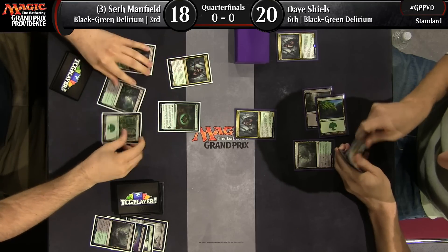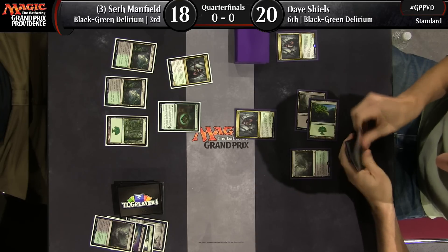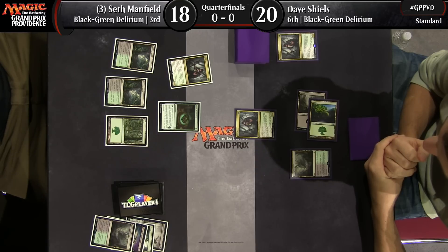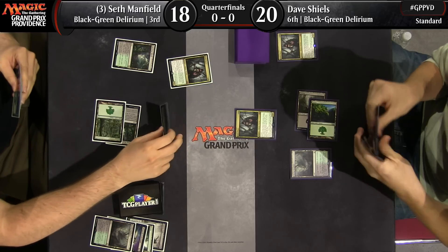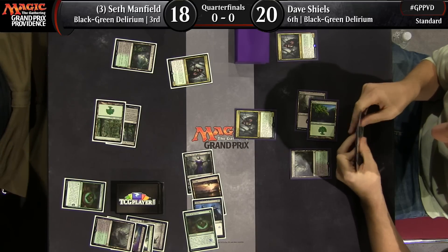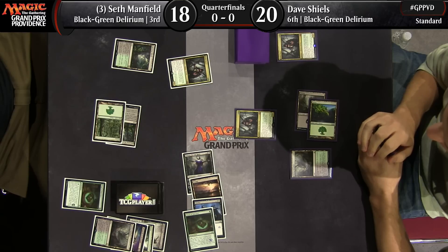A Grim Flayer for Dave Shields, but being on the draw is really punishing Dave, as now Seth can just attack. Another problem for Dave is that he just didn't have a spot removal spell — especially an inexpensive one — to get that Grim Flayer off the table, where Seth had the Grasp. Dave didn't even have an option to block; his Grim Flayer was just destroyed. Ruinous Path was the card Seth used. Delirium acquired even further, and Seth is going to crack that Vessel of Nascency and in the process grow his Grim Flayer up to a 4/4 Trample to really fuel the fire here.